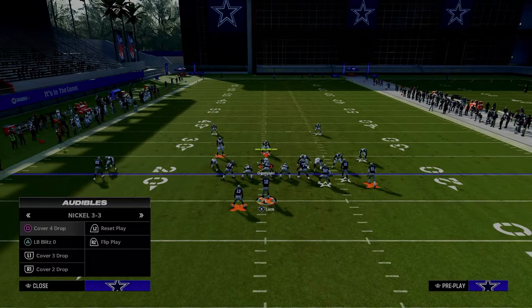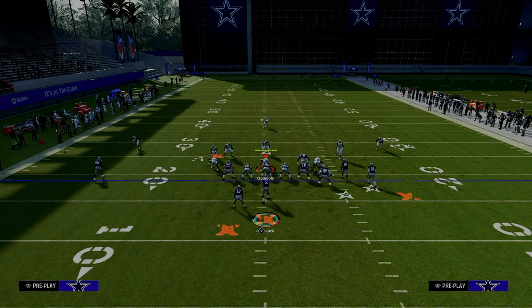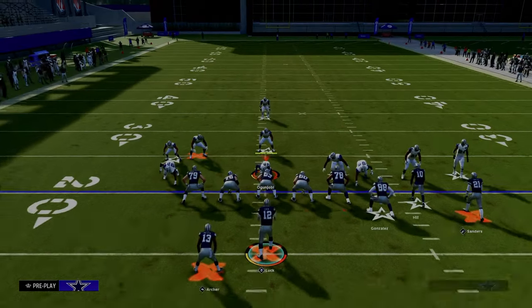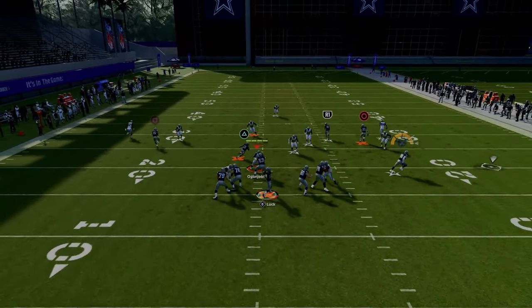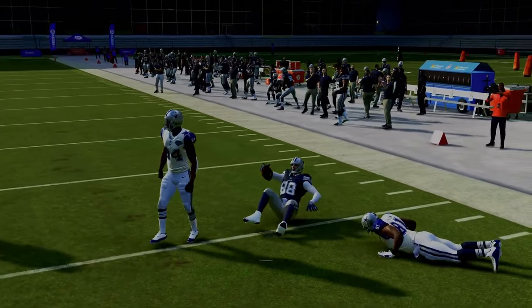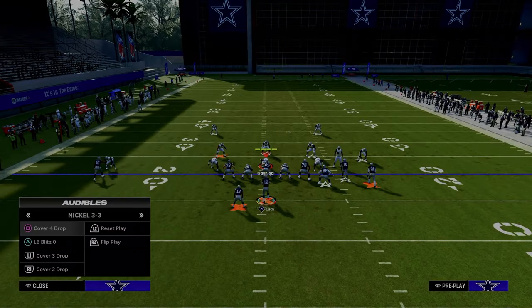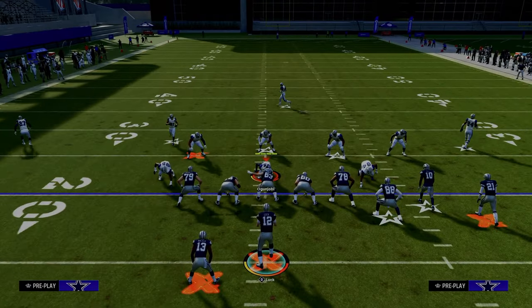Against Cover Three where they're not playing hard flats, you can throw this flat and get a really nice RAC catch animation, getting upfield for about five to ten yards depending on their zone drops. Even if they are playing a true cloud flat over there, throw it, break a tackle, get upfield — take your check down.